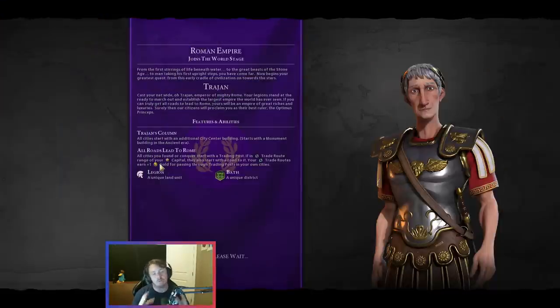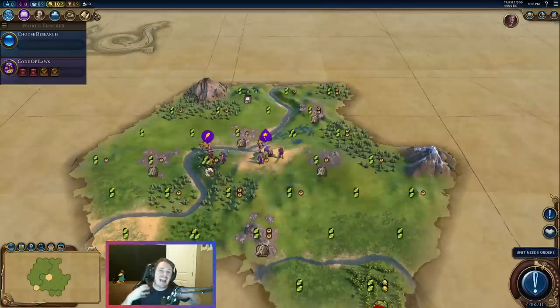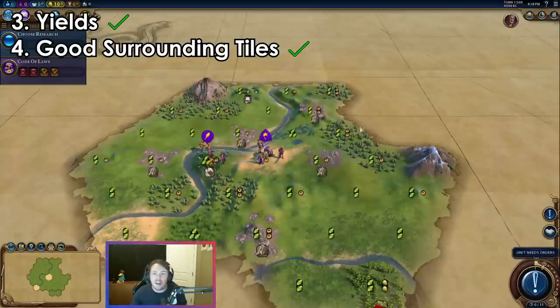We are spawning in as Rome. Rome is one of the most versatile civs in the game — I recommend playing Rome if you are a new player. Most starts you can make work with Rome, so Rome has a bigger spectrum of starts that I would consider either good, great, or just okay. Let's see what we get. This is not a bad or terrible start — this is just going to be an okay start. There are a lot of good tiles around: 2-2, 3-1, 2-2, 2-2.